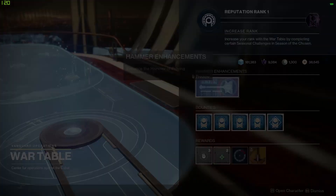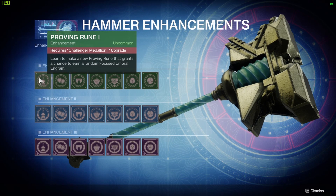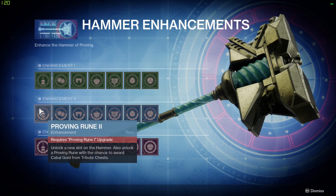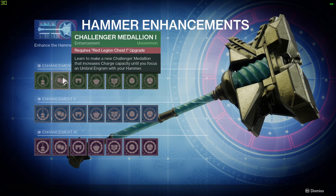Right-clicking on Hammer Enhancements, you have: Proving Rune 1 — learn to make a new proving rune that grants a chance to earn a random focused Umbral engram. Proving Rune 2 — unlock a new slot on the hammer, also rewards a proving rune with a chance to award Cabal Gold from tribute chests. Proving Rune 3 — learn to make a new proving rune that grants a chance to earn an additional hammer charge by smashing tribute chests in the Battleground playlist.